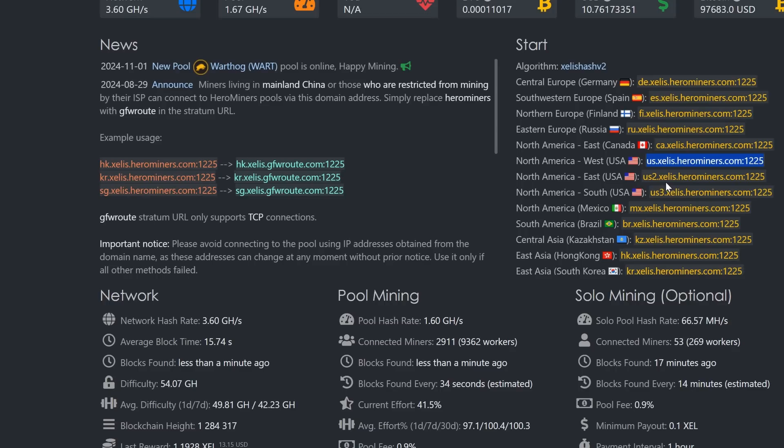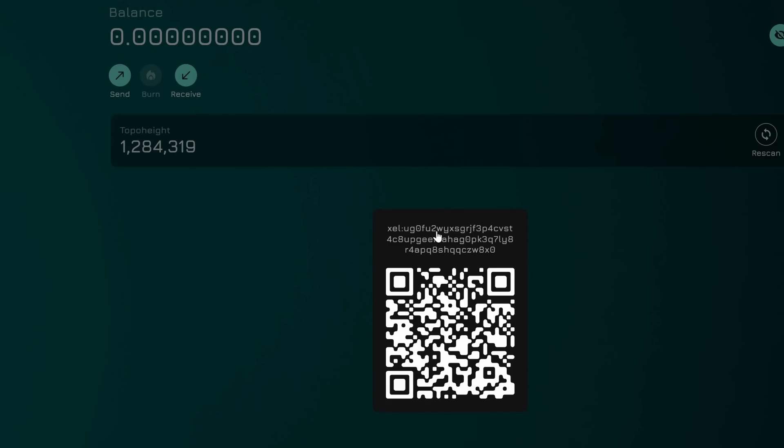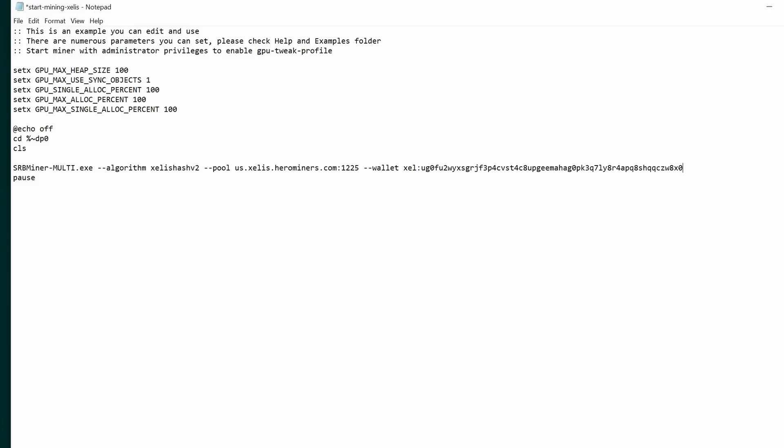It's always recommended to choose the closest stratum to you - in my case USA West. I'm going to copy that stratum and paste it into the bat file. Next up we need our wallet address, so I'll grab my web wallet address, copy it over, paste it in, followed by a period and then the worker name. I'll go 'rabid-workstation-cpu' so I don't mix it up with my GPU worker.